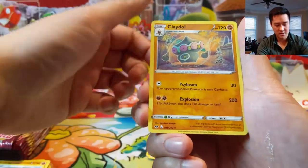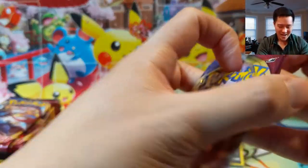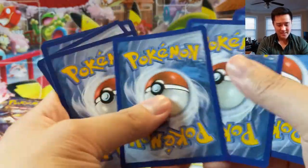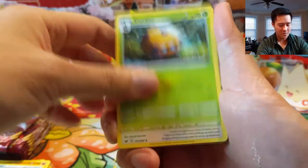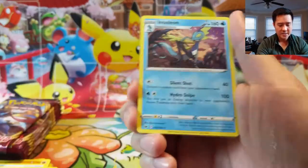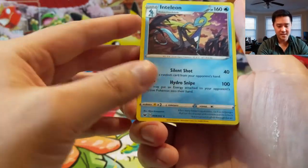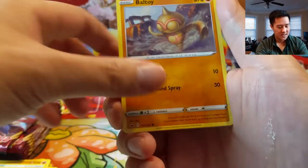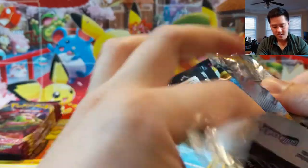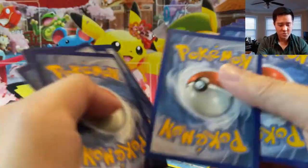Ferrothorn, Heatmor, another Metal Saucer — okay, Minccino. Things heated up very quickly — a full art Marnie and a secret rare Metal Saucer, so a very successful opening! As always guys, if you enjoy the content, do me a favor and hit that like button below, and if you're not already subbed to the Wanted Turtle channel, what are you waiting for? Palpitoad reverse — I like that — and then the Inteleon. I do think it's really annoying: the snipe gets rid of energy which can stall your opponent, and Silent Shot attacks the hand. Lots of potential; that could be a fun deck to build, using Drizzile's Shady Deals to get whatever cards you need to get that evolution going.